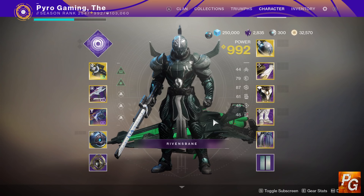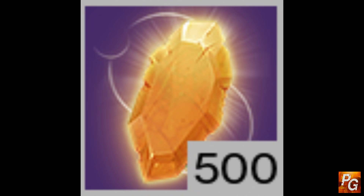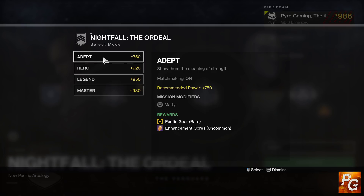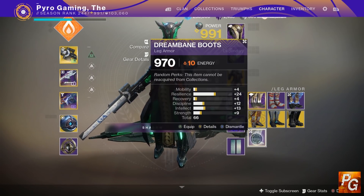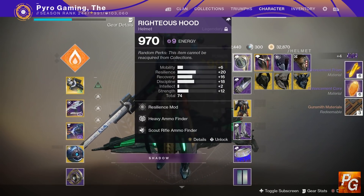Starting with enhancement cores, the obvious ones: you can farm Banshee bounties, get them from ranking up your season pass, and purchase enhancement cores directly from Spider — although I would not recommend this unless you have an absolute ton of legendary shards. For actual farming, you can get them from doing the 750 and 920 Nightfalls as a random potential drop. You will also get enhancement cores from dismantling fully masterworked gear — weapons grant seven cores and armor grants six.